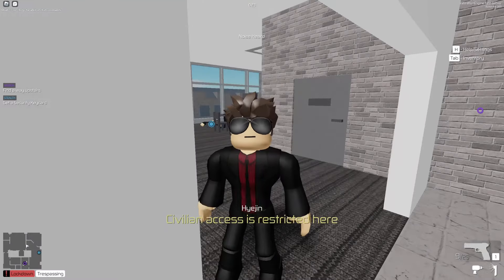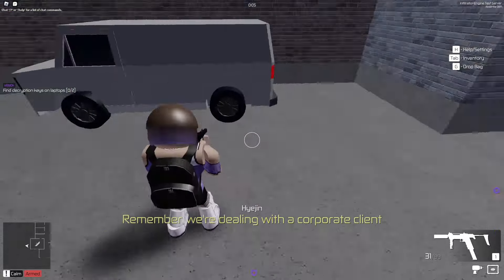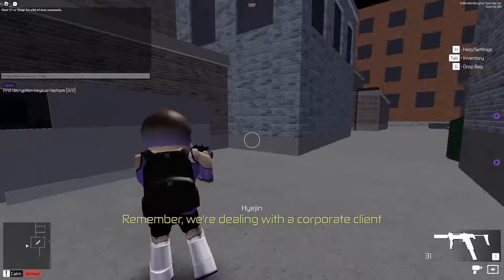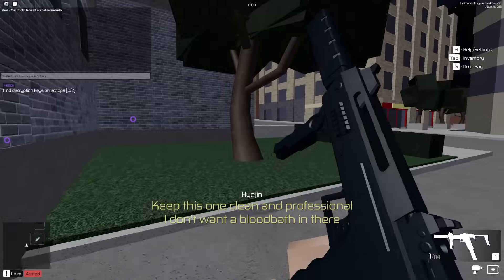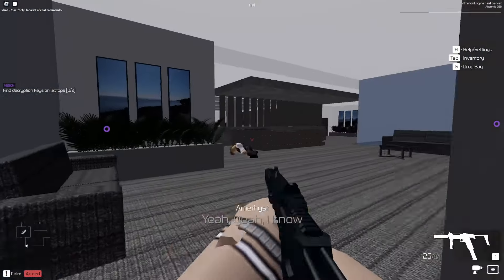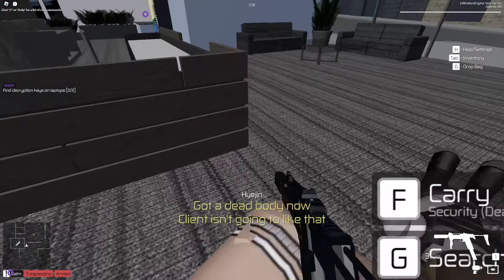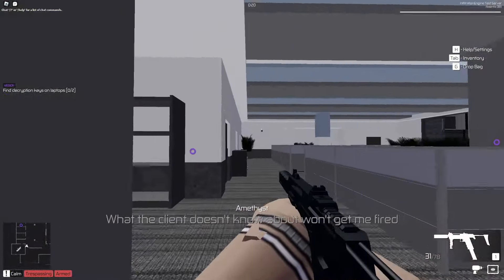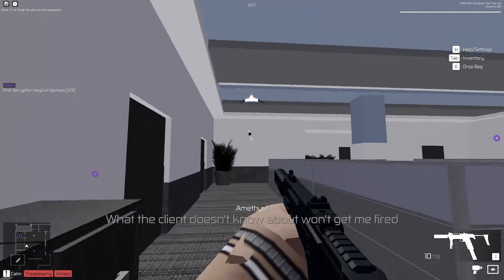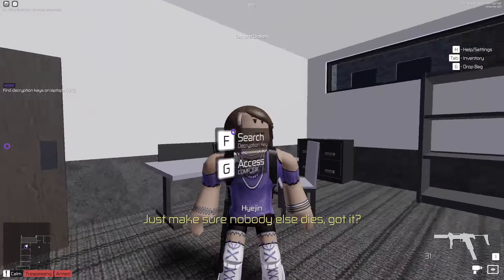Now checking out the other characters. Amethyst spawns with the suppressed S97. You can spawn with this but it doesn't have the laser or the sight. Still pretty good - it's automatic, and you can switch the suppressor. Pretty cool weapon.